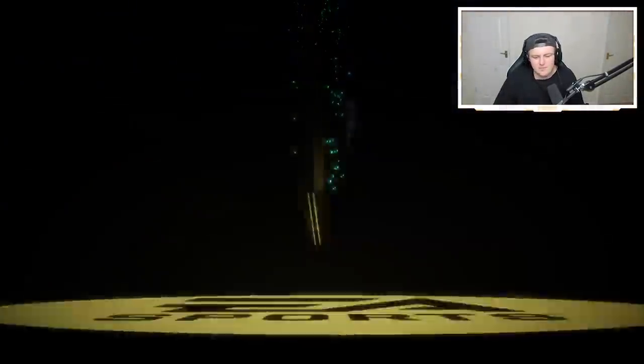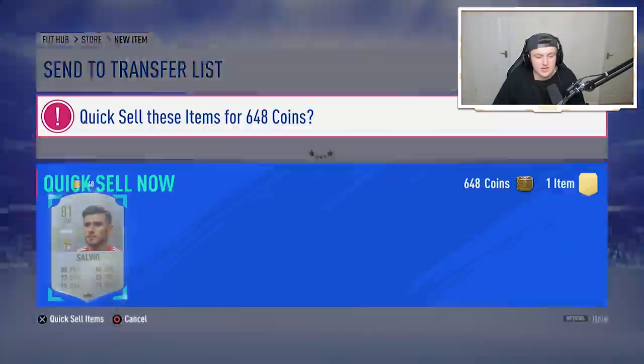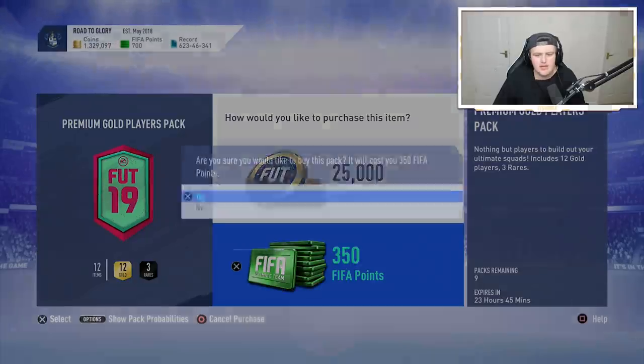Let's see that walkout symbol, please. It's not going to be in this one. I just want to see that walkout symbol in one of these packs. It'll be Cancelo — not too bad to be fair. We'll take Cancelo. We've got two of these left.